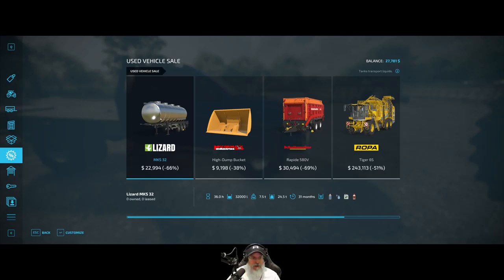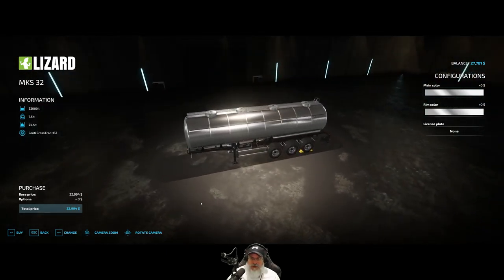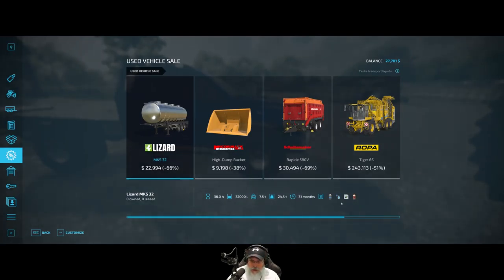This is kind of tempting - 32,000 liters! We could fill almost all of the greenhouses up in one shot with that thing. Look at that gorgeous trailer. Can it hold water? Actually it holds water, fertilizer, herbicide, and milk - all of those things. What we could do is sell our two existing tanks and buy this because we can use it for fertilizer, water, and milk later on.